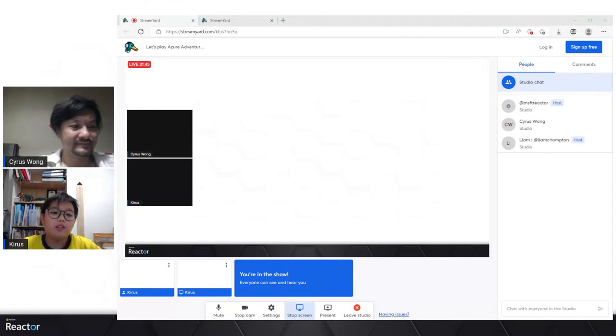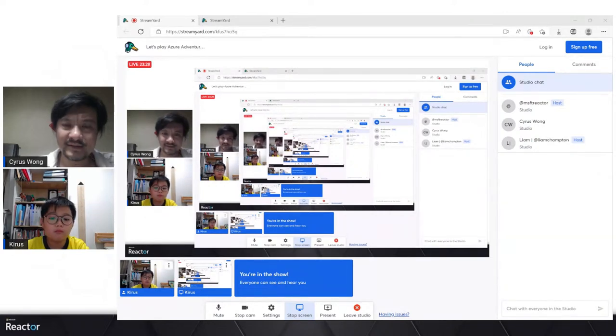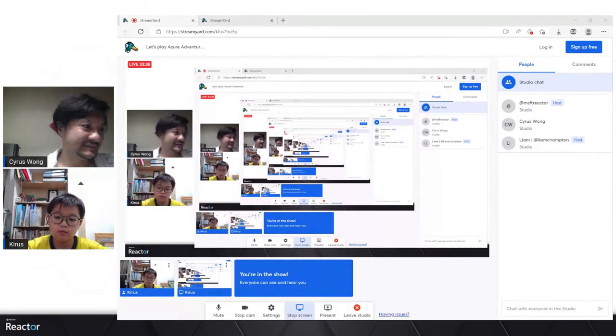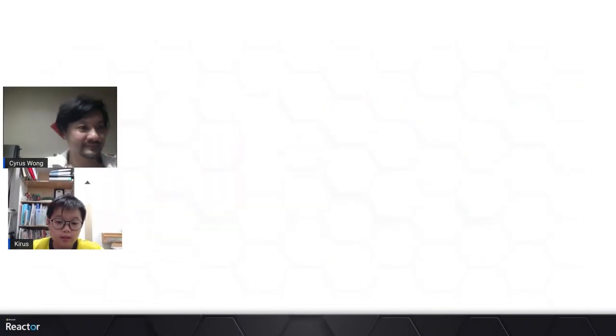I'll be showing you how to use this Azure RPG game. So I have a service principal link copied. After I use the link — it's like a key — it will activate this page to connect to the Azure items I've created. Once I click start, you can see the service principal field where I'll paste the code. Once I press the button it will send me into the game, and that code connects to the page that tracks my Azure resources.